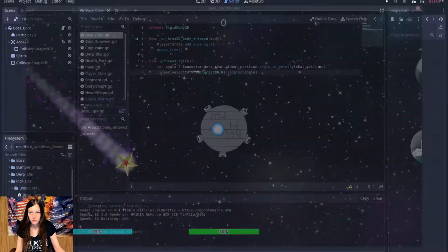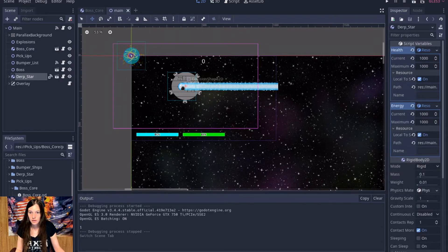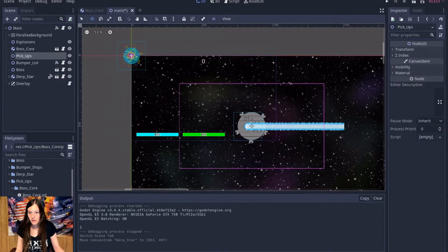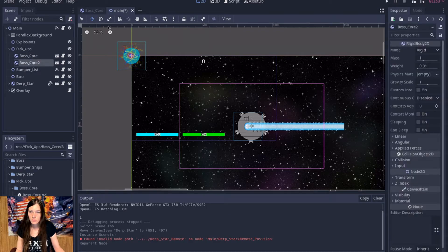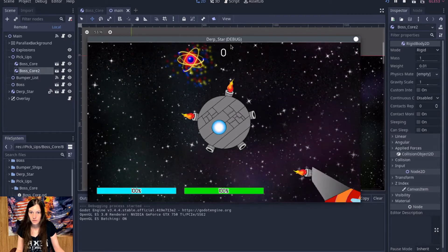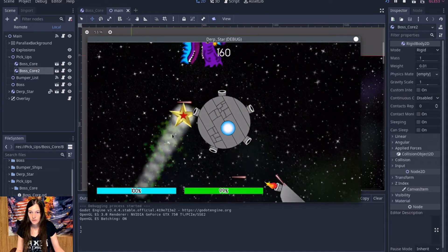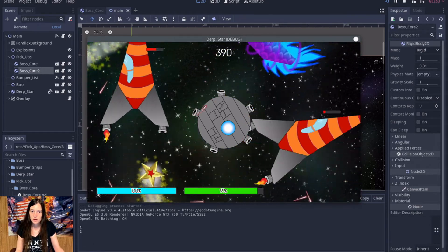So now I can go ahead and move the derp star over a little bit, and I'll add a couple more of the boss cores. I'll put one over here, and now you can see even if I fly downwards they're gonna follow me until I get the cores — you can see down there that they registered — so that's all good.